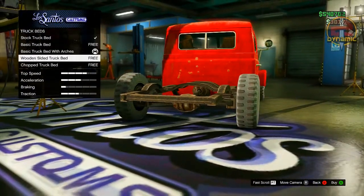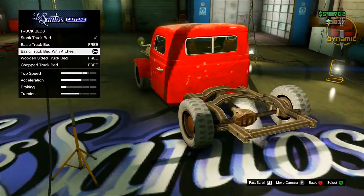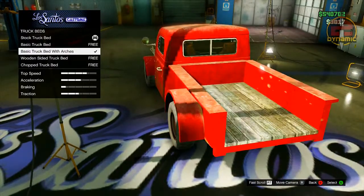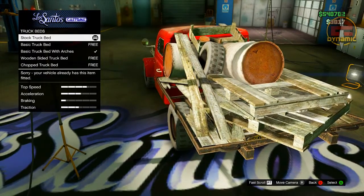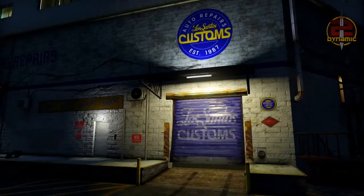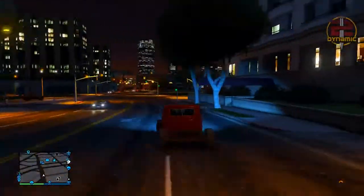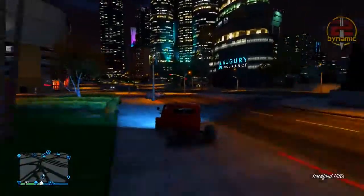Once the truck bed has been removed, keep pressing A really fast whilst still holding down until the stock truck bed gets selected. Once the stock truck bed is selected, simply press A on it again until it says 'sorry, your vehicle already has this item.' From there press B, and as you can see the back of the truck bed is now gone. You can drive this vehicle around without the truck bed — this was actually a modded vehicle in the past, so it's a nice cool glitch to get a unique-looking vehicle.